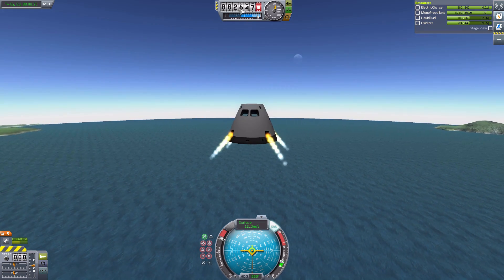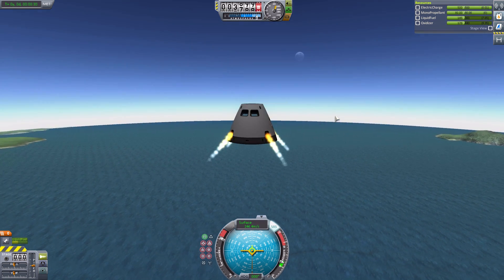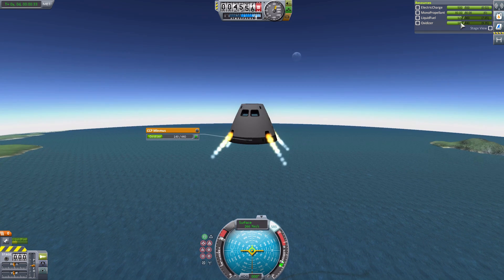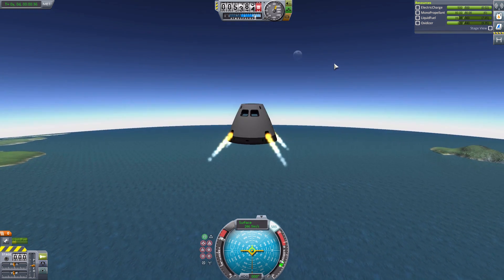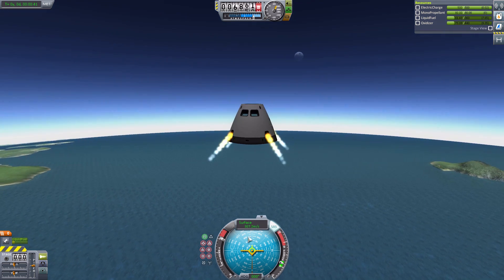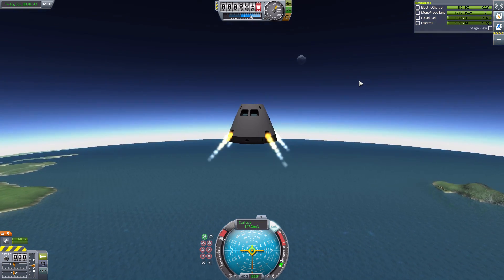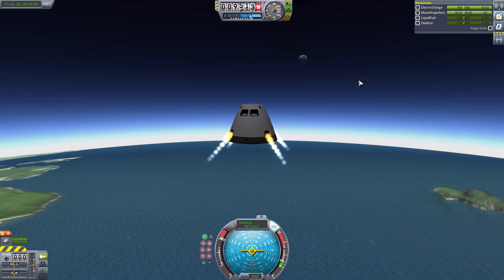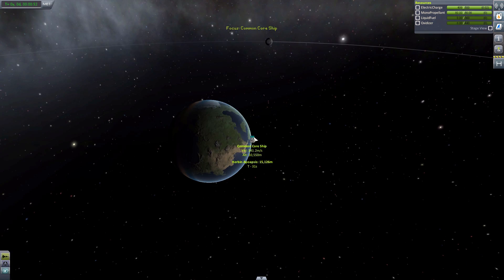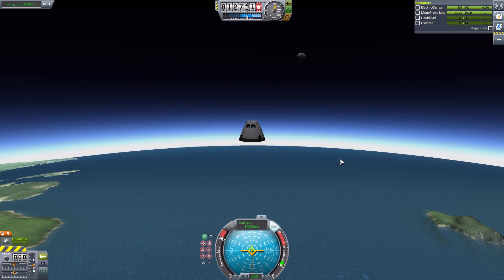We're already up to about 2,500 meters and we've gone through about half of our fuel. Once we get up to full fuel consumption, let's see how far up we'll actually go. We're still burning at full thrust too — if you throttled down a bit you could go for quite a bit longer. And there we go — the map says we have a roughly 15 kilometer apoapsis. So this thing could go up 15 kilometers on its own engine power, which is fairly impressive.